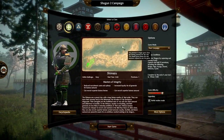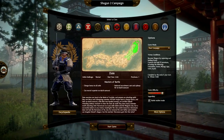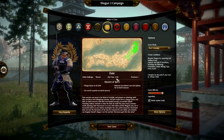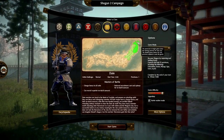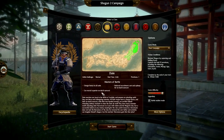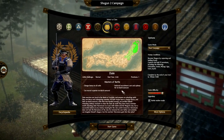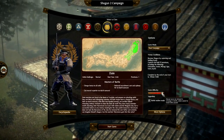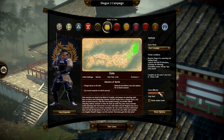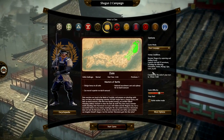We're going to start off with a different faction in this game - the Date clan. The Date clan's initial challenge is normal. The start date is 1545. They start off with one province. They have a charge bonus to all units. They can recruit superior nodachi samurai and have reduced recruitment cost and upkeep for nodachi samurai.